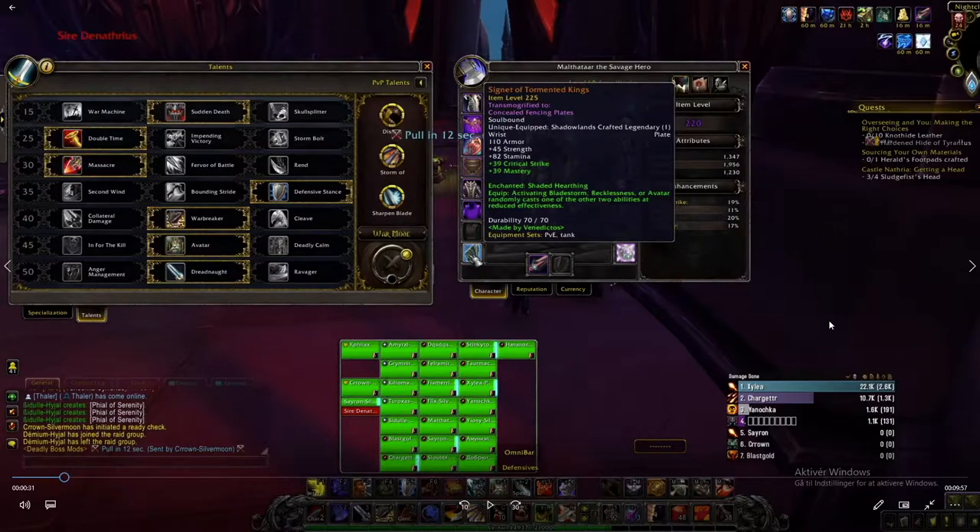Hey guys, Akira here. So today in this video I'll be going in-depth with the Sire Denathrius heroic encounter — which talents to use, when to use CDs, how to maintain 100% uptime, and in general topping the meters in this specific encounter as a Kyrian Arms Warrior. If you're looking for a rotation-specific guide I have another video on my channel dedicated to that, so I'm assuming that you know the basics of the class and spec here. I'll be pausing the video a couple of times to comment on why I do specific stuff and also when I make mistakes. So grab a coffee, get comfy and let's begin.